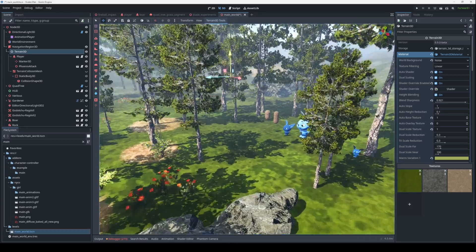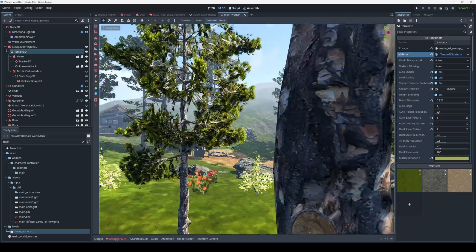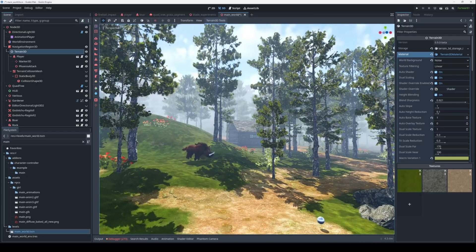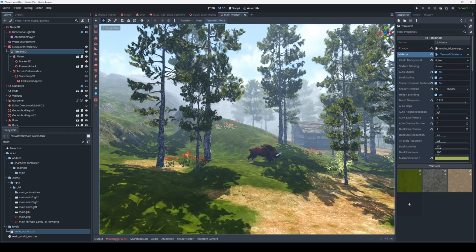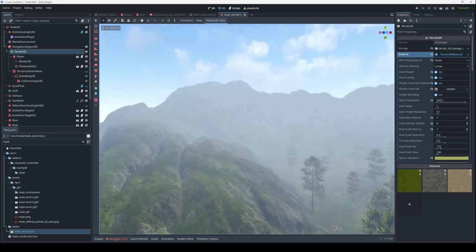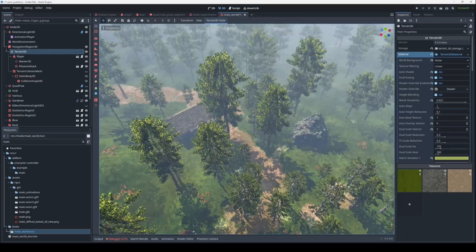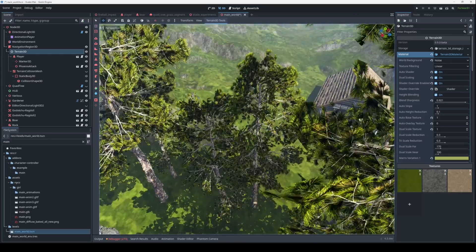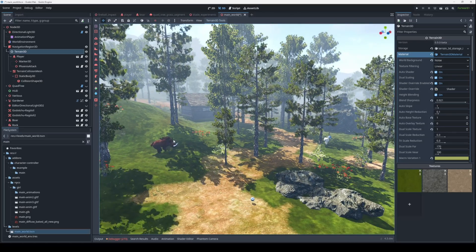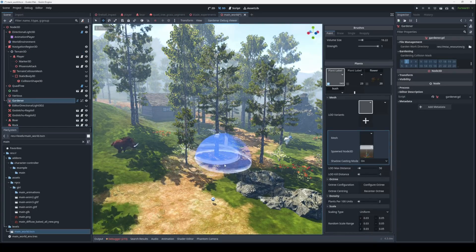You see this common pattern where new people want to sculpt and paint their terrains, but the longer you work in game dev, the more you want to automate those things — so I did. And yeah, this is the result. I think the terrain is quite decent, the details, etc. I populated only a small part of the world. The vegetation itself is also an interesting topic, because not so many people know about this plugin — it's called Gardener.